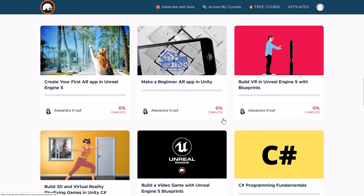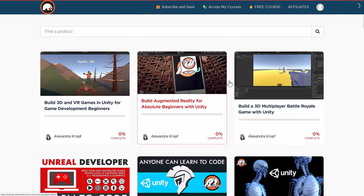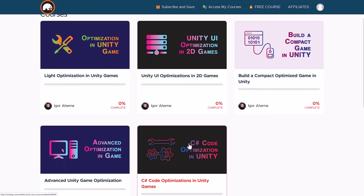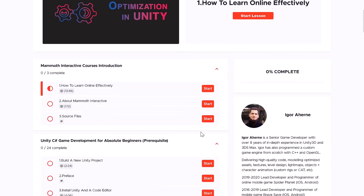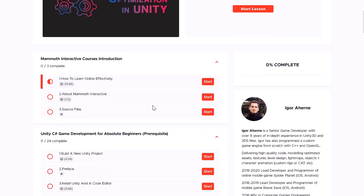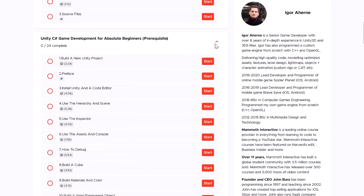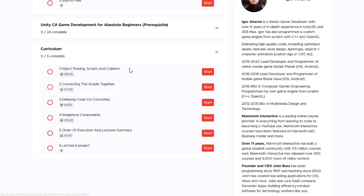Another thing I really like is it covers topics you don't normally see. We do have some ECS stuff in here — there's not a ton of ECS content out there. And probably the area you see a lot less about is optimization. So there are topics on code optimization, for example. Let's jump into the code optimization course and see what kind of stuff they cover. One confusing thing with the setup is they show previous courses you need in order to understand this course, so it looks like part of the same course — but it's just their beginner course, which you are getting. What you're really looking for is the curriculum. In the optimization course you're getting things like object pooling, scripts and colliders, collecting scripts together, delaying code via coroutines, singleton components, order of execution.